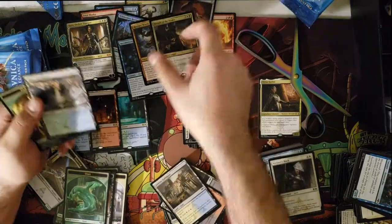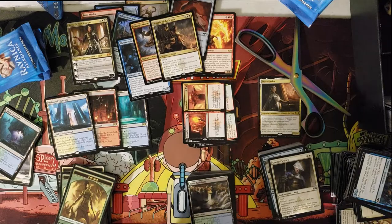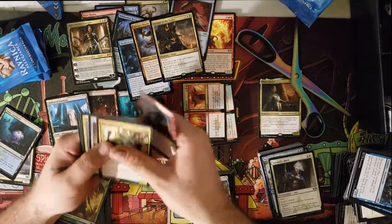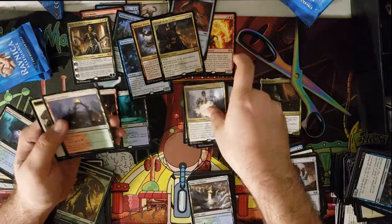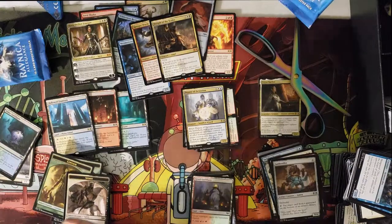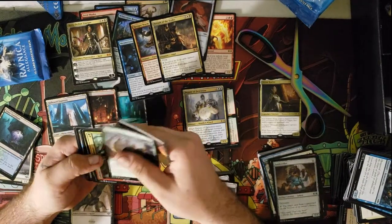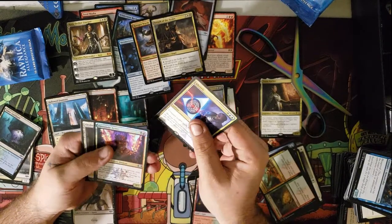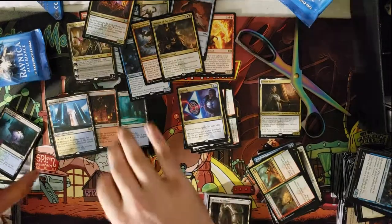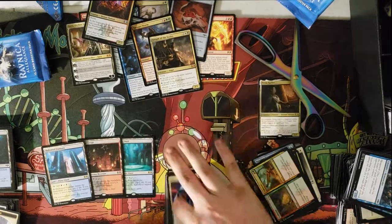Hydroid Krasis — that's a good card. That is four mythics for this box so far. It looks like the amount of mythics per box is up a bit, because it used to be like two mythics per box. Deputy of Detention is a card I think will go up — it's non-legendary so you can stack a couple in your deck. We got a foil in this pack — I don't know what it is, it's a gold card, so we'll see. Got another Absorb and a Fireblade Artist.